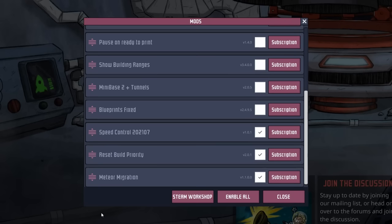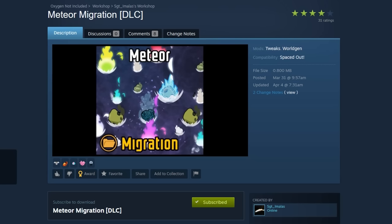And the way it works is pretty simple. You start the game with the mod on, you save the colony, and then you can take the mod off. Now all of our planetoids will show the meteors they are susceptible to.